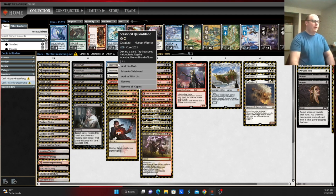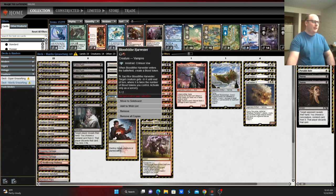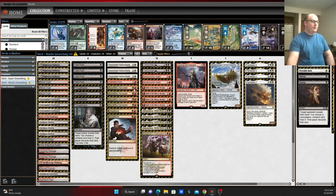Seized and Halo Braid is a 3/1 threat that can discard cards, getting rid of vehicles out of your hand — very similar to what Raffine's Informant does in the Abzan version. Blood Tithe Harvester as a way to have a 3/2 body on the field, pressure on your opponent, and the blood tokens can allow you to discard vehicles.